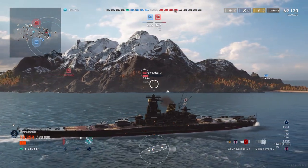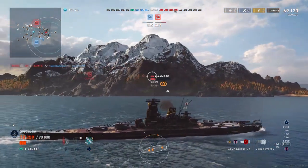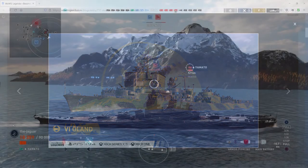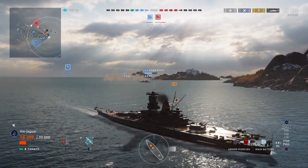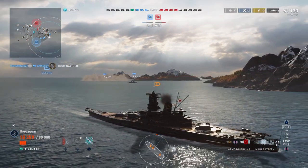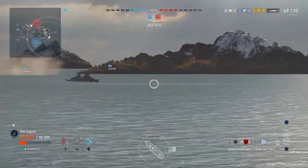One more pan-European destroyer to get is the all-new premium Haland at tier 6, starting on May 23rd — so you have to wait a little while. To learn more about her, proceed to the new ships section and watch out for another deep dive in the Through the Spyglass article arriving in the coming weeks.